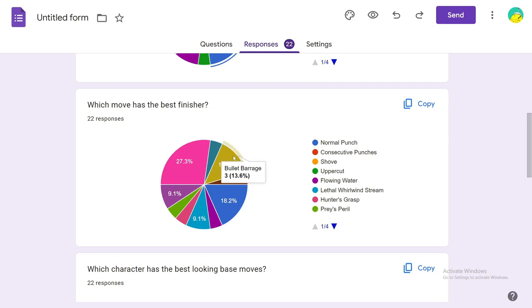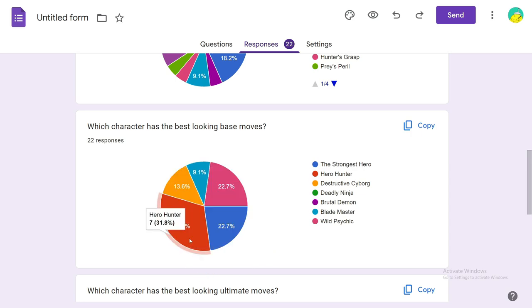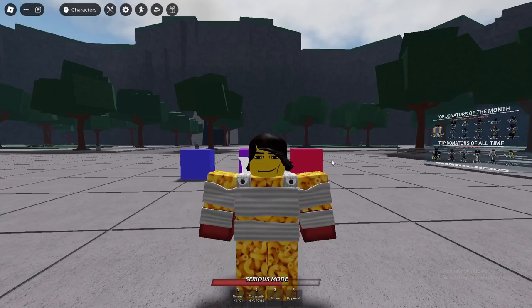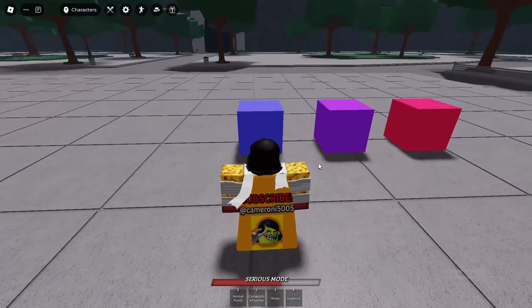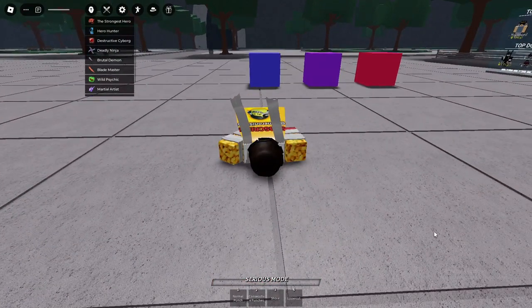Bullet Barrage is a new move and I really like the finisher. Fourth place was Lethal Warwind Stream. Now, which character has the best-looking base movesets? This one was interesting. In first place we had Hero Hunter with 31% of the people voting for Hero Hunter as the best-looking base moves. Second place was obviously Saitama, third place was Wild Psychic, fourth place was Jynos, and fifth place was Blame Knight.